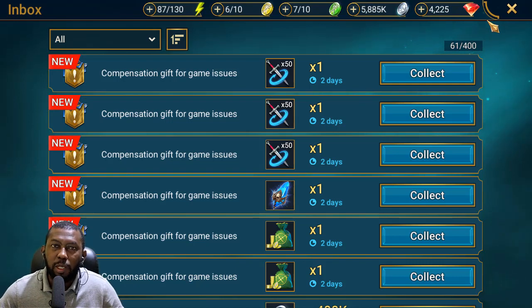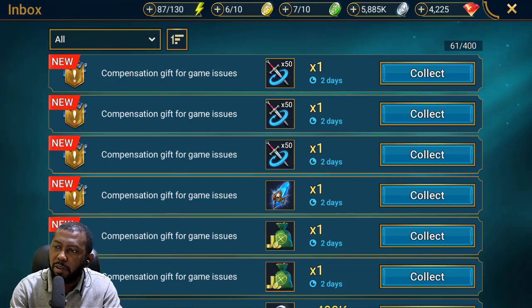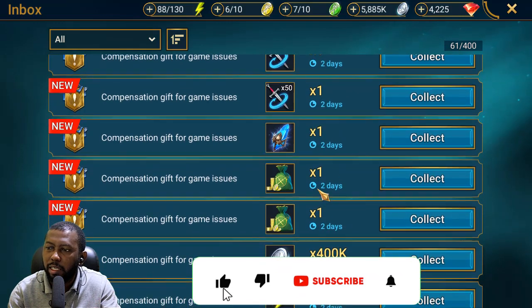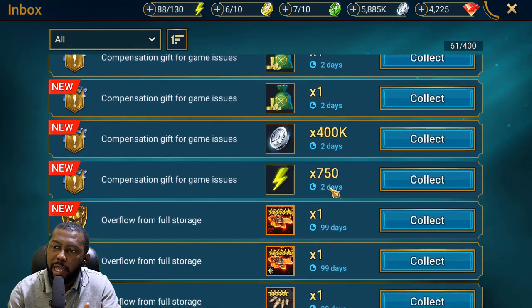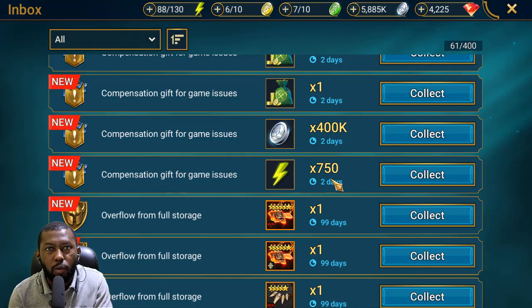Hey guys, Brickside here. It's been one crazy day in Raid Shadow Legends land because server maintenance lasted almost three hours and gave us some awesome rewards: multi-battles, one shard, two refills of 1v1 arena tokens, 400k silver, and 750 energy. The server maintenance took that long because of the upcoming fusion and a new update that launched with some new features.